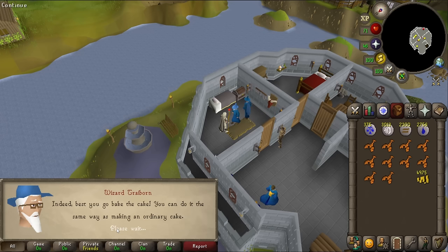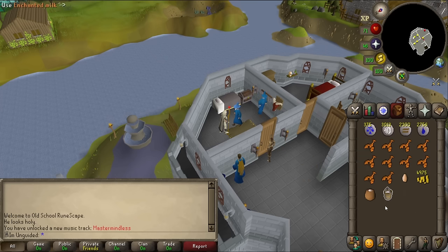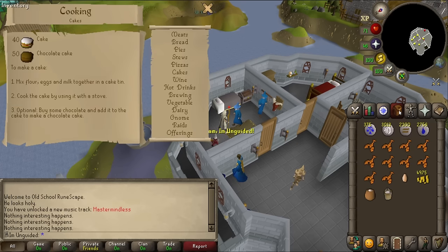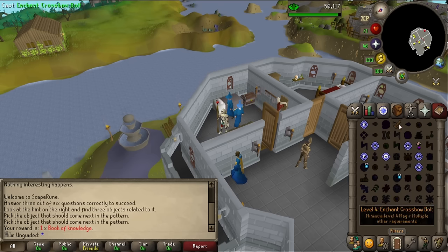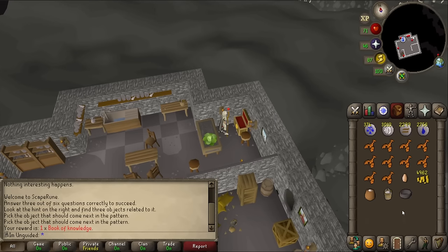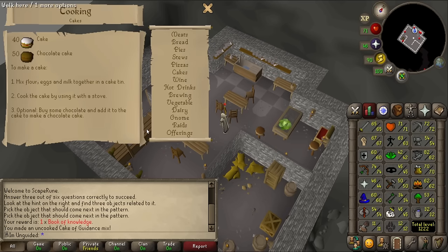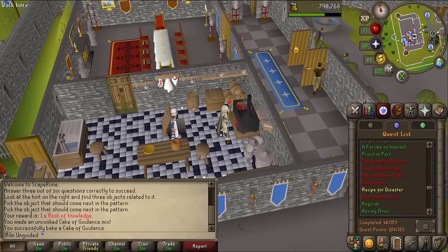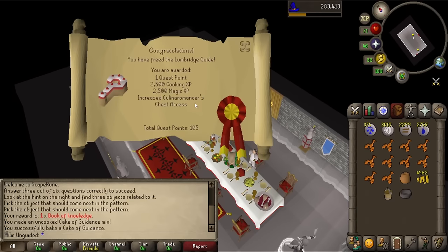All three ingredients enchanted - best go bake the cake the same way as an ordinary cake. I need a cake tin. I'll whack that surprise exam on Herblore - 630 XP. I grab a cake tin from Lumbridge, use it on the ingredients to get a raw guide cake, then cook it on the stove. Cake of Guidance done. I use it on the Lumbridge Guide - one quest point, 2.5k cooking, 2.5k magic. Easiest sub-quest of the lot by a mile.